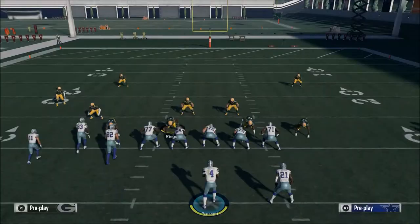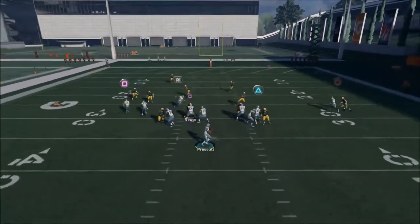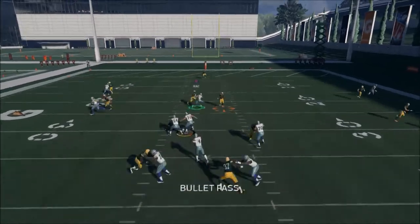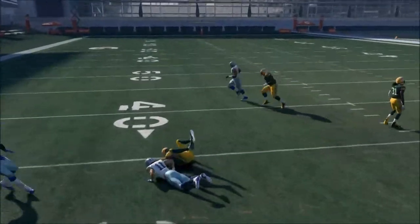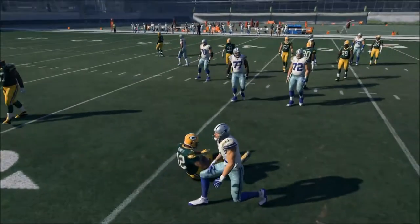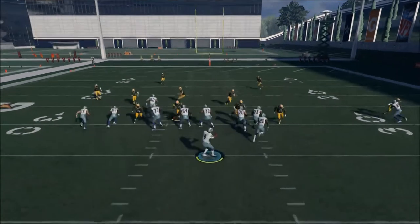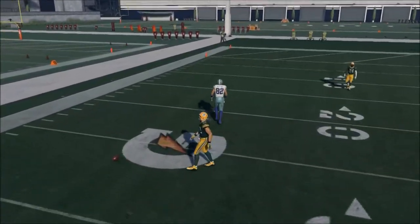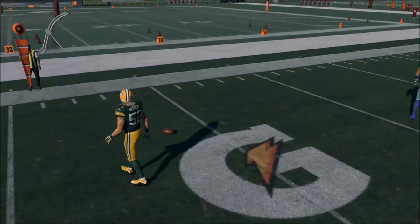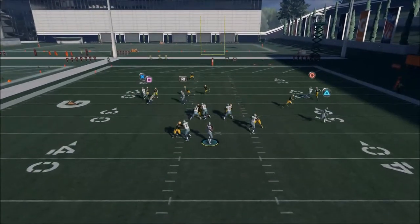In my opinion, this is one of the best man beaters in Madden 18 this season. If they go Cover 1, you're going to want to not throw that route to Cole Beasley — instead, look to Jason Witten. If they go Cover 1, just hit Witten on the outside. It's pretty easy and self-explanatory: you just want to read right to left.